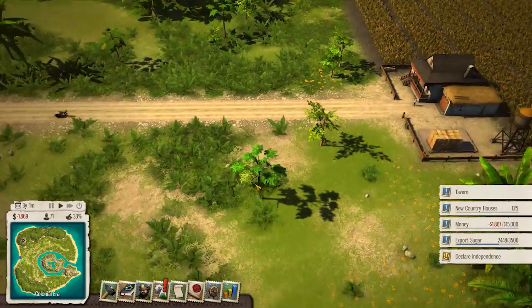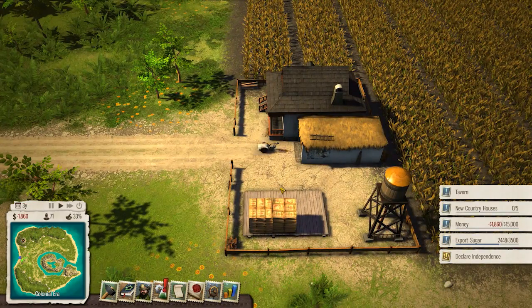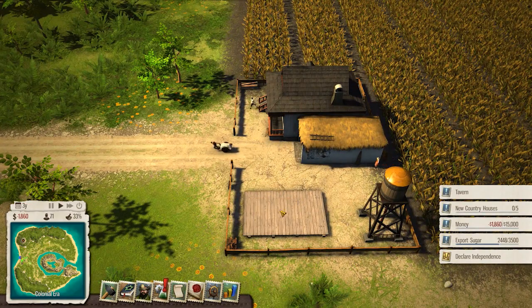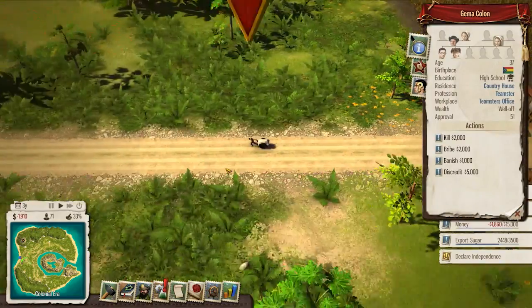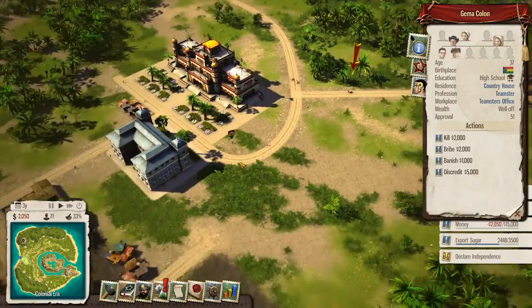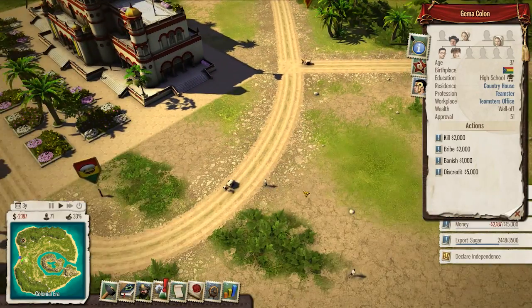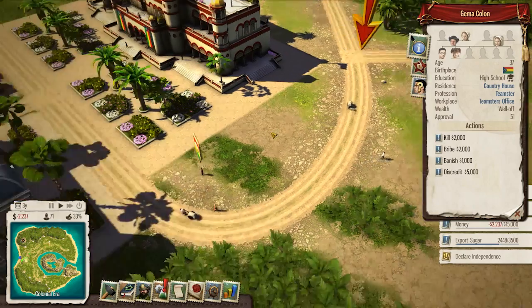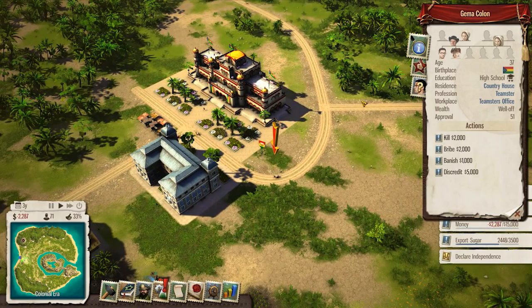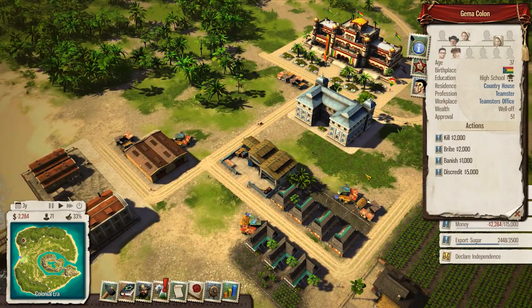These guys are just like traveling around - we need some cars, some vans to come and pick up this stuff. Whoa, how much is he carrying right now? Oh look, it's Jemma Colon - my distant relative. Oh shit, did she just stop because this guy was going by? Is there like a hidden traffic signal system on these dirt roads? It's possible.